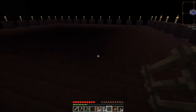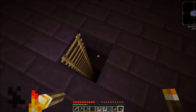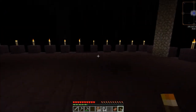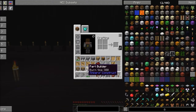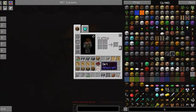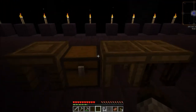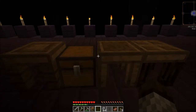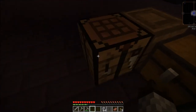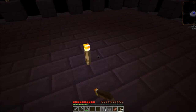I'm just going to light this place up a bit more. I've taken a big risk — I've actually collected the part builder, stencil table, and tool station, and I've taken them with me. So what I'll do is make this place here my makeshift base, and a bit of crafting table down here as well. We've got plenty of torches, so I'll just make sure this place is relatively well lit to stop anything from spawning.